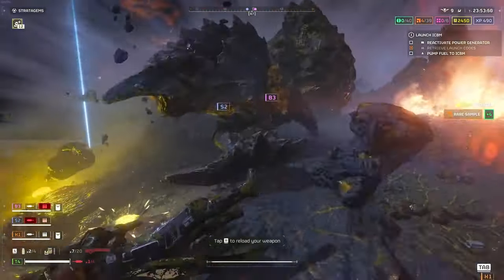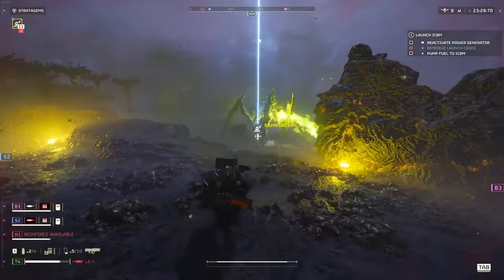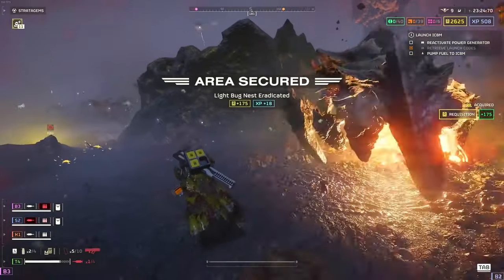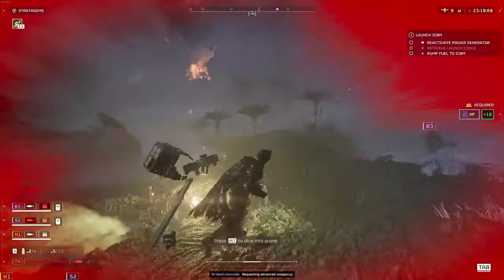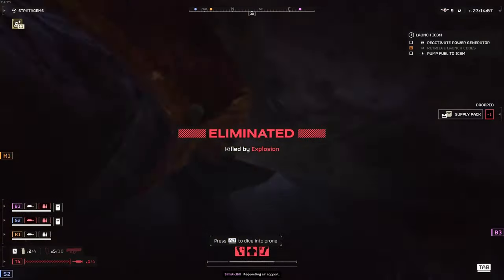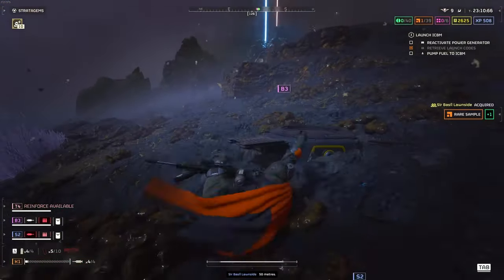Let's talk strategy for a second. The new gear is not just about looking good, it's about playing smart. Take the G-123 Thermite Grenade and GP-31 Grenade Pistol, for example — these are game changers for crowd control and quick explosive damage. And for those moments when you need a quick exit, the Expert Extraction Pilot Booster is going to be your best friend.